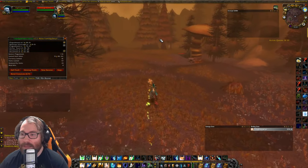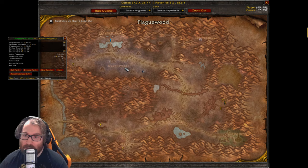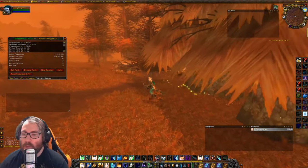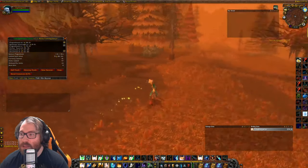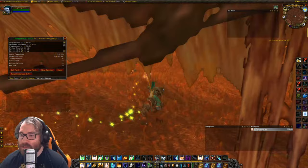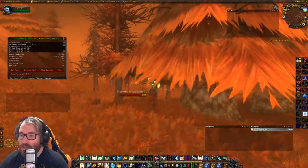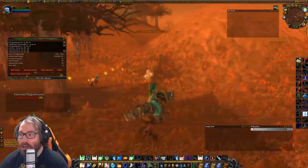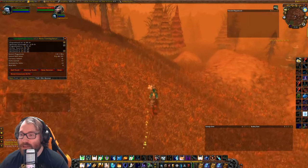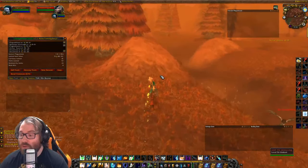We're just continuing along our herbing path — I've actually found most of my lotuses at that spawn point right there, which is pretty awesome. We totaled about 51 gold. The next herbing guide I do will be the crater — I know there's no lotus there but it's all about mountain silversage, and I want to show you how powerful it is combined with mongoose potions because it can make you so much money.